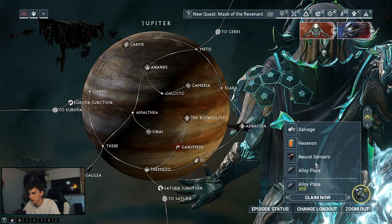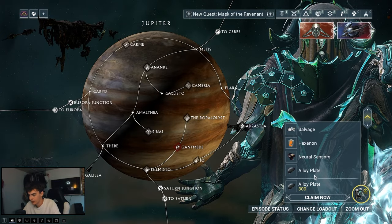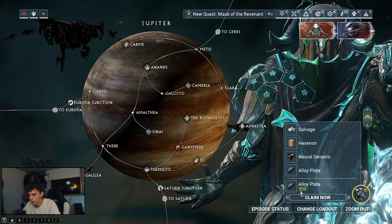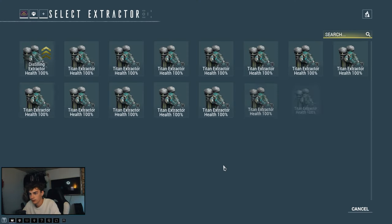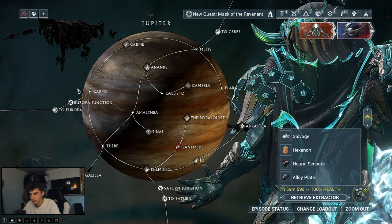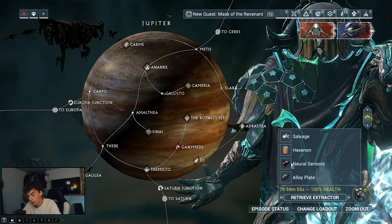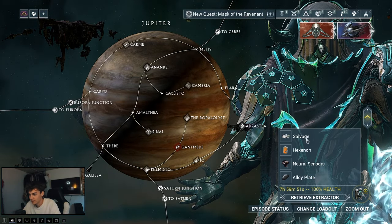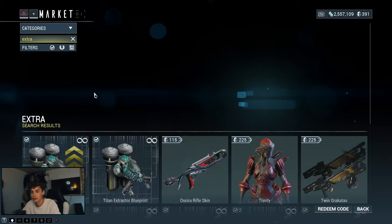Also keep in mind there are resource extractors you can deploy on planets. On Jupiter, you can get salvage, Hexanon, neural sensors, and alloy plates from them. This is a passive way of gaining neural sensors, Hexanon, salvage, or alloy plates — just deploy extractors and let them run.